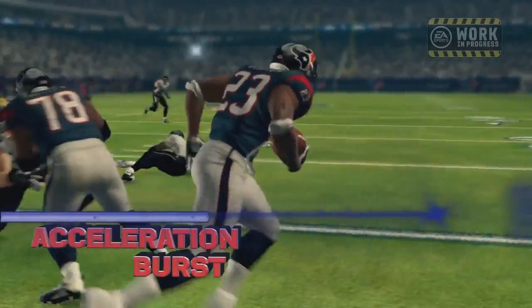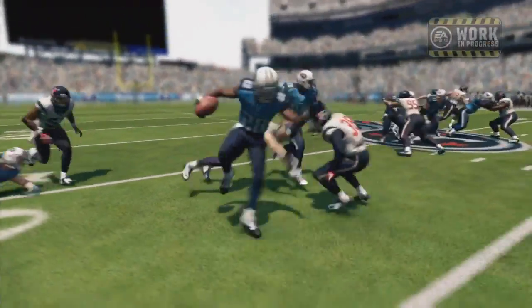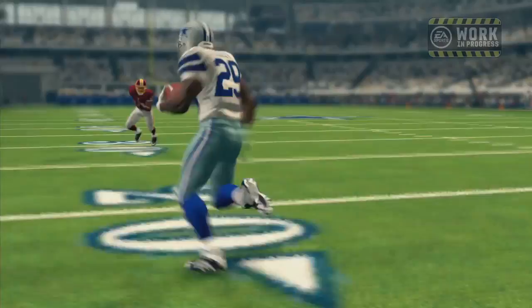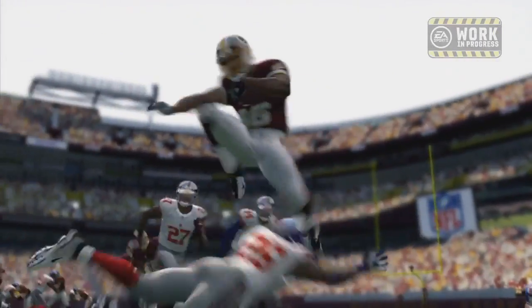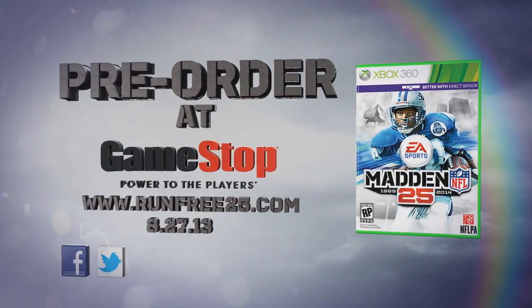When you want to pace yourself before you get through the line, you want to burst through the secondary and hit that extra gear when you want to score a touchdown and run past the safety. In Madden NFL 25 you'll have more control than ever, allowing you to finally run free with the new precision ball carrier moves. Check out Madden NFL 25 at easports.com/Madden and be sure to pre-order Madden NFL 25 in stores August 27th.